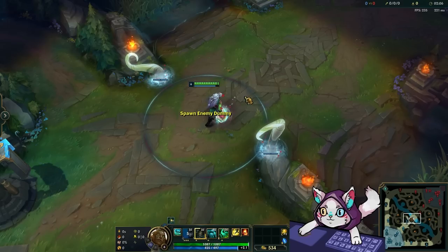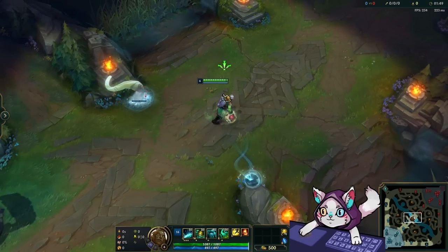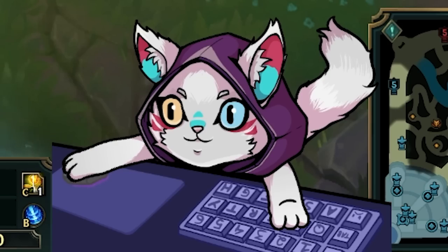There's a bug on the PBE right now where if you try and spawn a training dummy, the whole game just crashes. Unfortunately, I can't really get into the League Partner program just because I give you guys the information on so much of these things so early, but that's the best I can do for now.